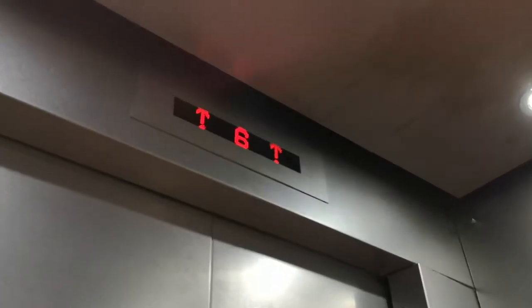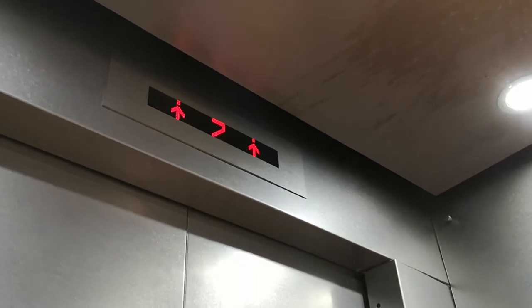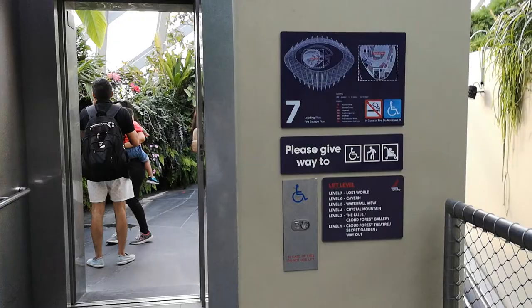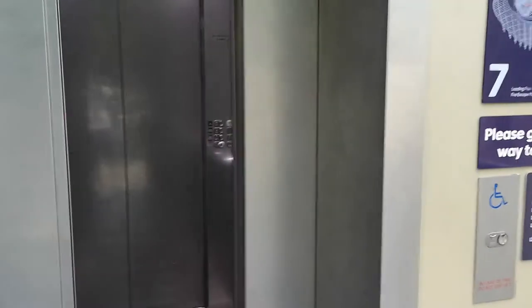This single lift I mentioned is an Otis lift. Mostly, this lift is used for going up from the 6th to the 7th floor, and also for going down to the lower floors and down to the ground floor.